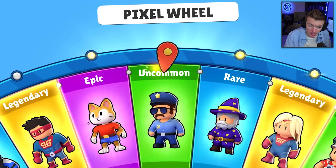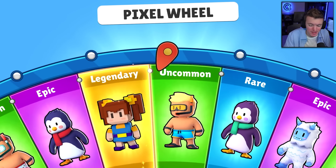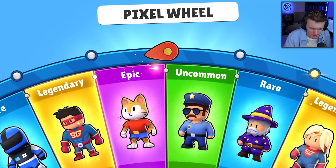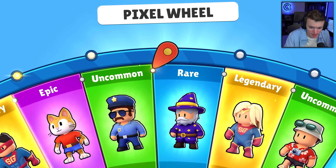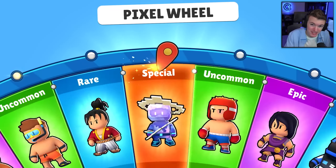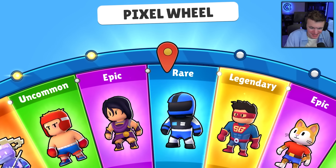I have everything else in this wheel so really all we want is the Pixel Orbit. There is a Pixel Gal though, but we already have all the other pixel stuff. Let me know your thoughts on the Pixel Orbit skin down in the comments — I'm curious to see your reactions. I'm not a huge fan of it. I like the Orbit skin, but why pixelize it? It doesn't make any sense to me.